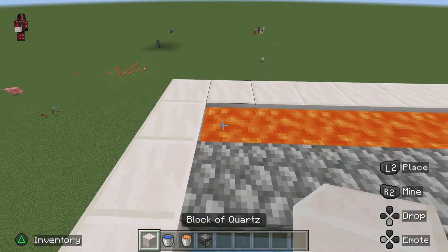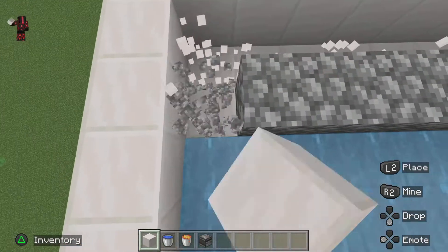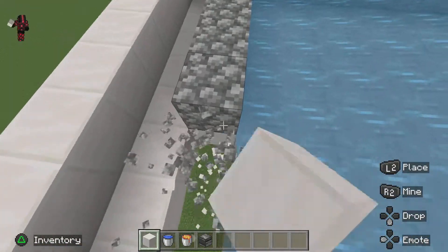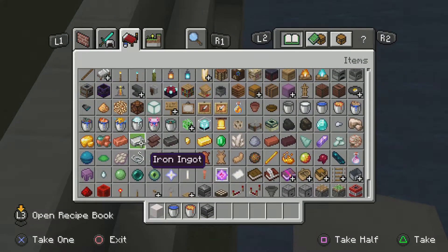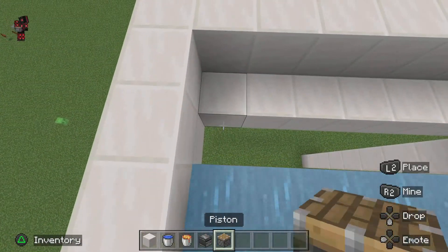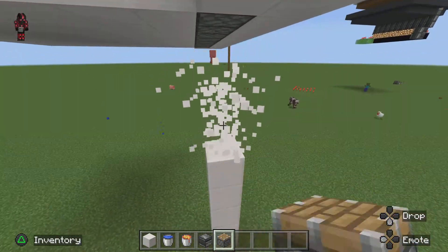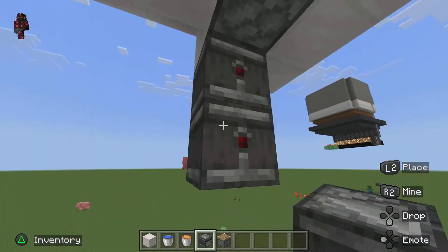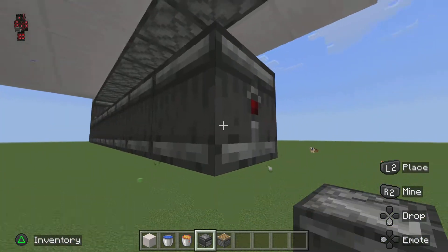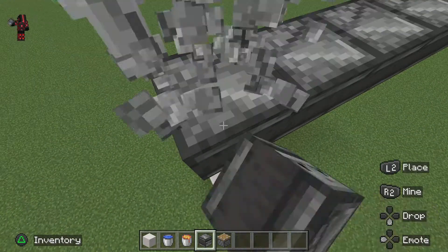Oh no — drain the lava, actually pick the lava up. Okay, so down here break out these quartz blocks. You will need pistons like so, and then just go to the bottom and do this.